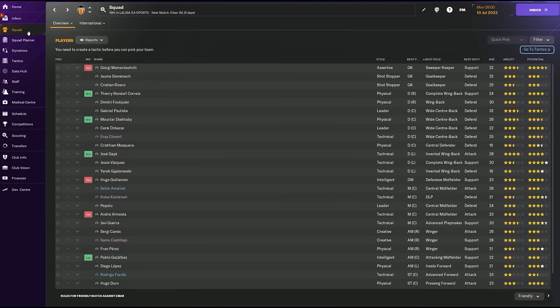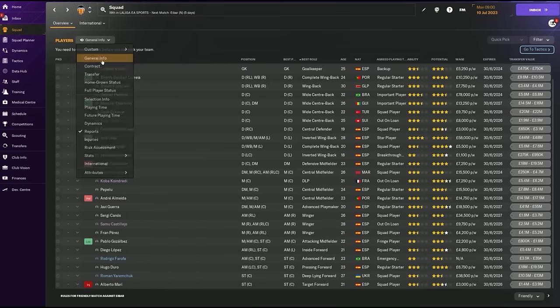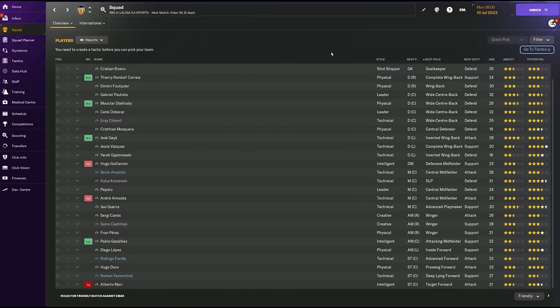With that in mind, let's go to the squad and forget about everything else. The mode you play on has a big impact. This game is original mode, so all transfers due in the window have been done. I normally play real world mode. I've also disabled first window transfer budgets here because I want to create a tactic and play with the players I have. Go to the reports view - that gives you the most useful information.